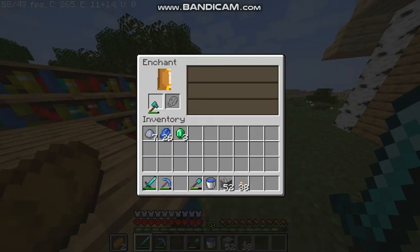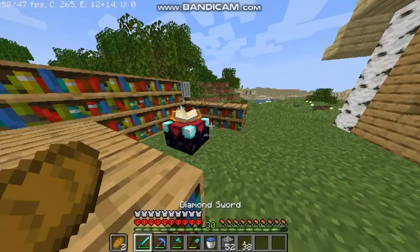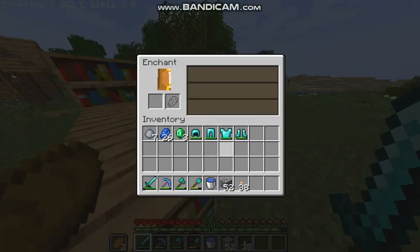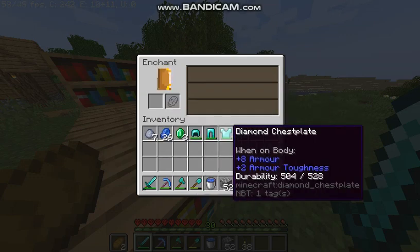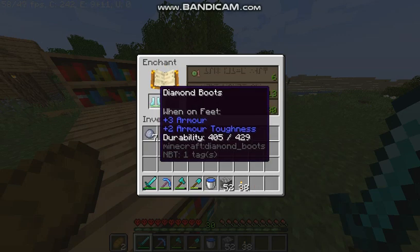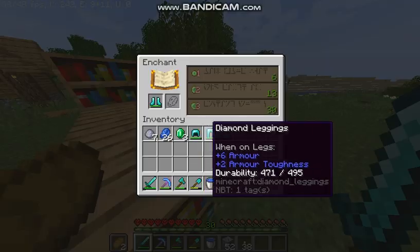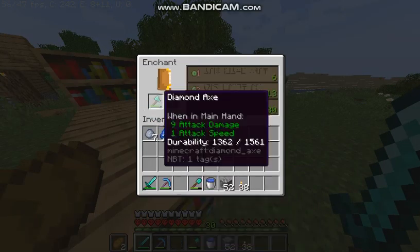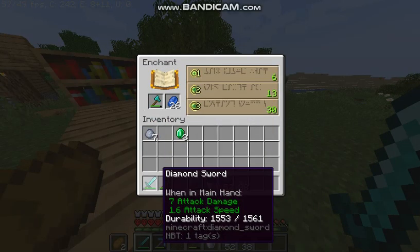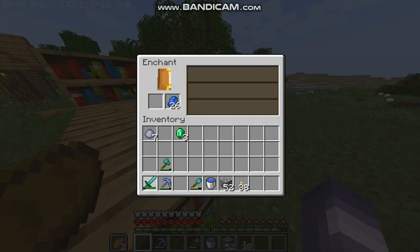We've got the zombie XP farm that we made last episode. We're checking Efficiency 4 — trying to see what's the best. Sharp 3, not bad. Let's check our armor: some leggings, we got Fire Protection 3, Protection 3. Blast Protection 4, not bad, but I'm probably just gonna get my enchants done today. Let's do our axe or shovel. Wait, what's our sword? Sharp 3 — not good enough.